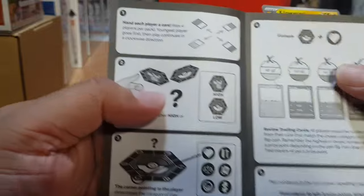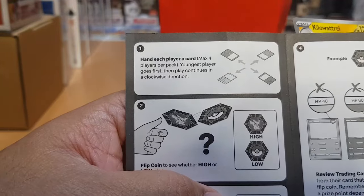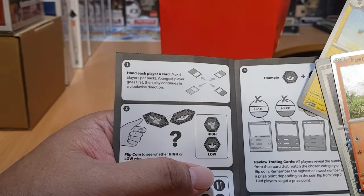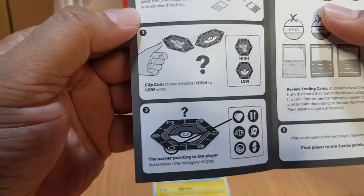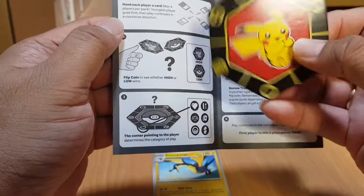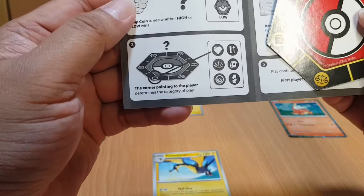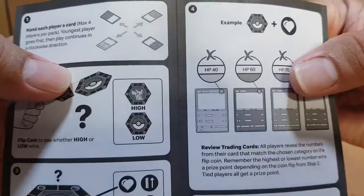Let's open the instruction manual. This is how Match Battle works. Number one: hand each player a card — maximum four players per pack, because we have four cards here. The youngest player goes first, then play continues clockwise. Number two: flip the coin to see whether high or low wins. High is when you see the picture of the Pokémon character, and low is when you see the Pokéball. Number three: the corner pointing to the player determines the category of play.